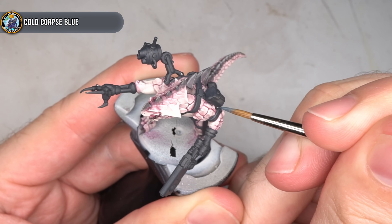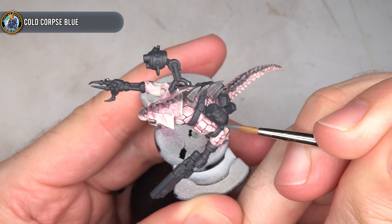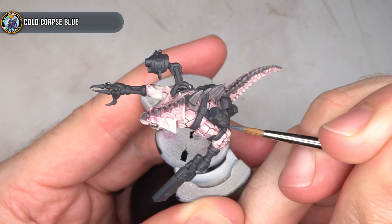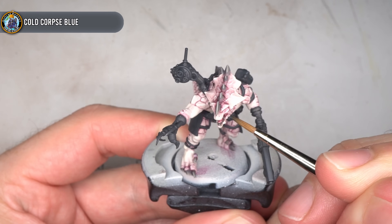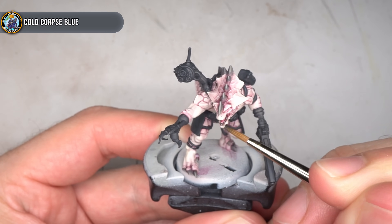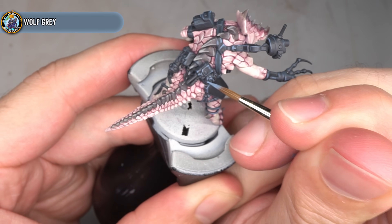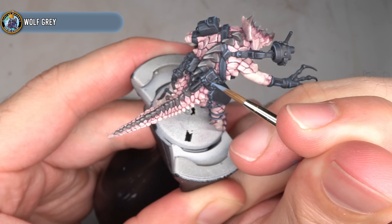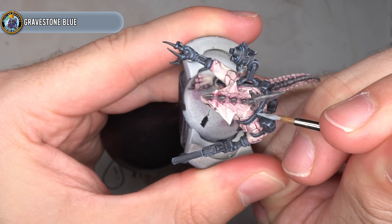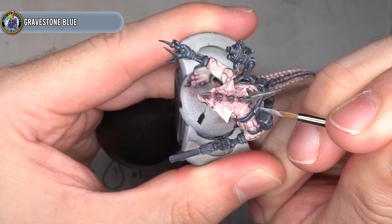To highlight the straps, pouches and equipment, I began with some Cold Corpse Blue to pick out all of the edges. By giving these details a subtle blue tone, it further helped to separate them from the skin colour. Following this, a few of the upper edges were picked out with some of the lighter Wolf Grey.